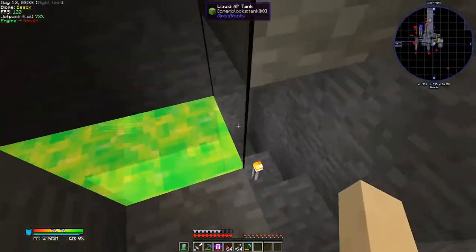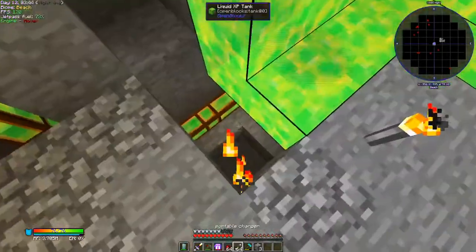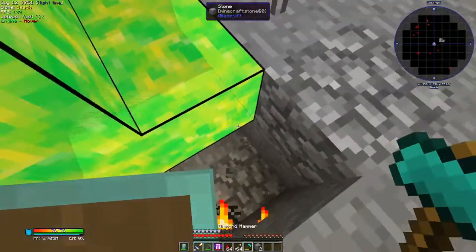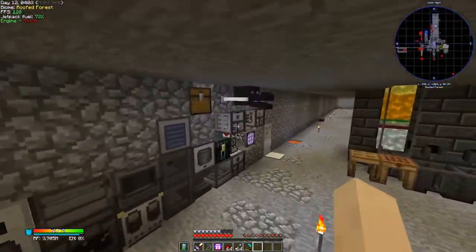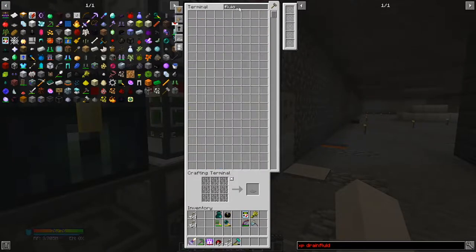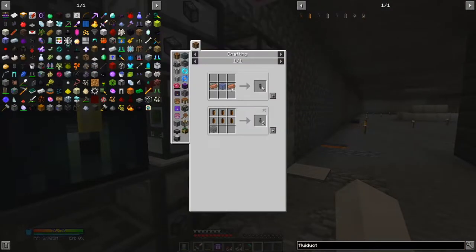Somewhere at the bottom of my system I have these things called fluiducts which take liquid from the bottom of the tank, that way you can get all of it out and none is left sitting there. Let's go get ourselves some fluiducts. I don't need a huge amount - let's grab the basic ones.